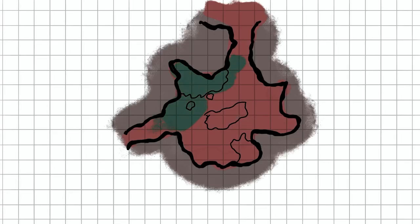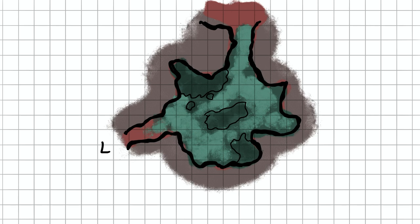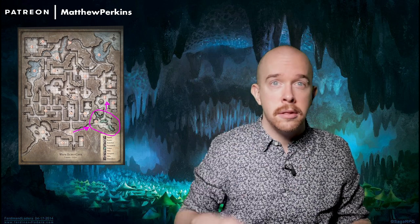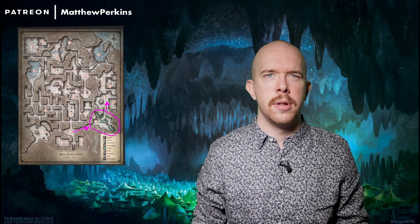Room eight: the fungi cavern. Dense carpets of weird fungi cover large sections of the floor. The growth includes puffballs a foot across, shell fungus growing on stalagmites, and large stalks and caps five feet tall. Some puffballs glow with eerie green phosphorescence. I like this room — the spore trap is a perfect hazard that visually communicates its threat. When players cross the room, ask each of them to describe how their character carries themselves. If any describe covering their faces or protecting their breathing, give them advantage on their Constitution save. Anyone who fails takes 3d6 poison damage and suffers the poisoned condition until the next encounter or tick of time.